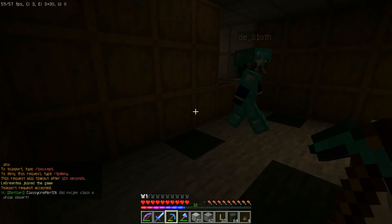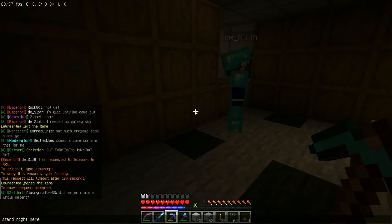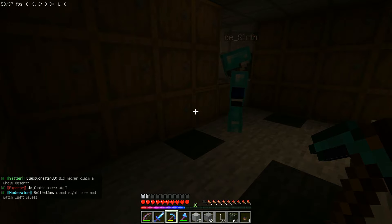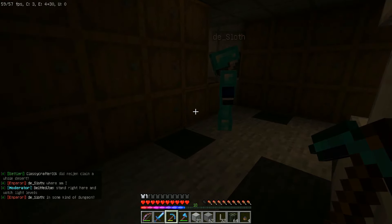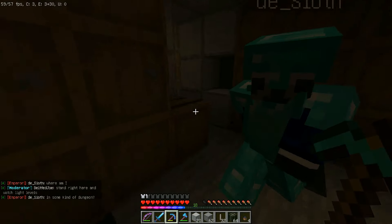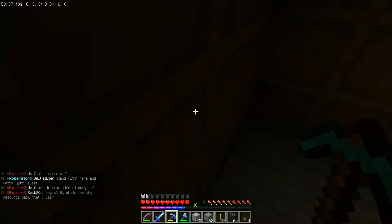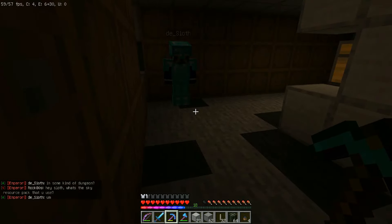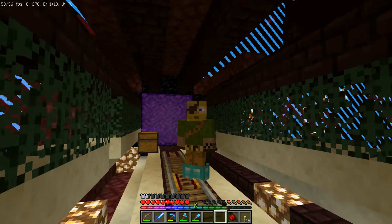Sloth helped me double-check something I was seeing. I thought iron rods put out the maximum amount of light, but apparently they have one less reach than the new lanterns. I don't know that they put out less light, but I think it might be because iron rods aren't a full block and maybe the lantern counts as one, so technically it's not lighting its own block.